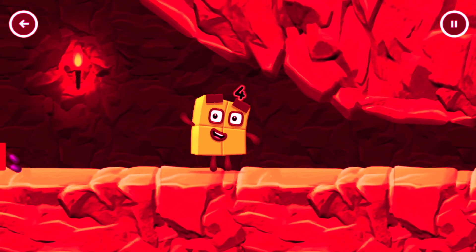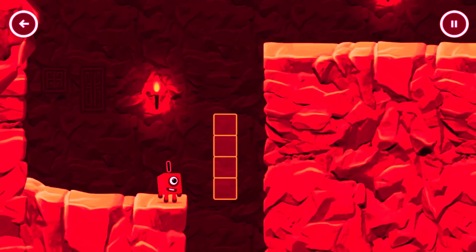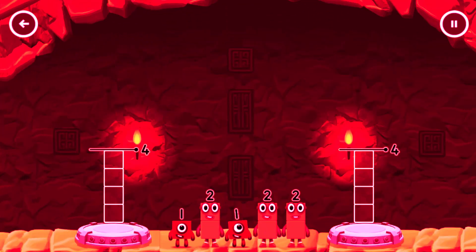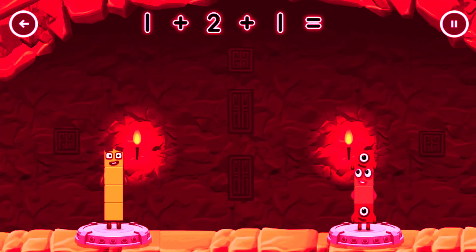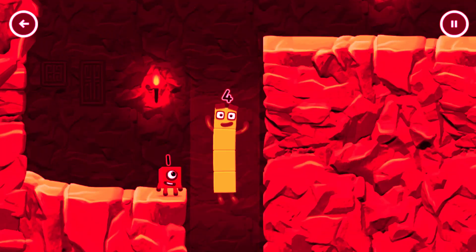I'm not so sure four is going to fit through there. Wee! You made it. Share the number blocks evenly to make two groups of four. Drag the number blocks onto both sides until they have the same number of blocks. Two plus two equals four. One plus two plus one equals four. Four equals four. I am four. Have we met before? Good job.